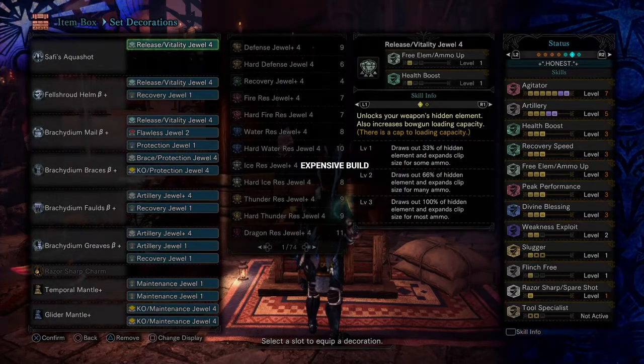I have 2 versions of this build to share with you. The one on screen is the expensive decoration build. The second is going to be a budget build with very low decorations for anyone to make. Both of these builds are able to be edited to whatever you want to use, but this is the way I use them and the way I'm sharing them with you.